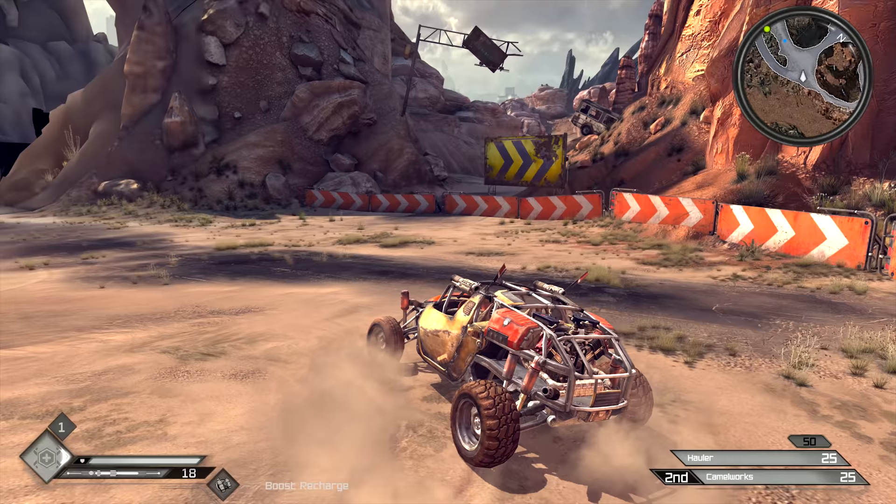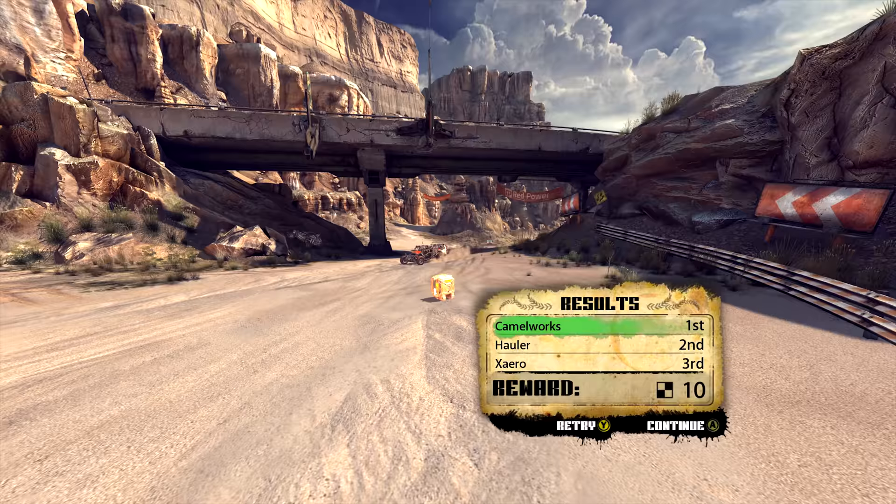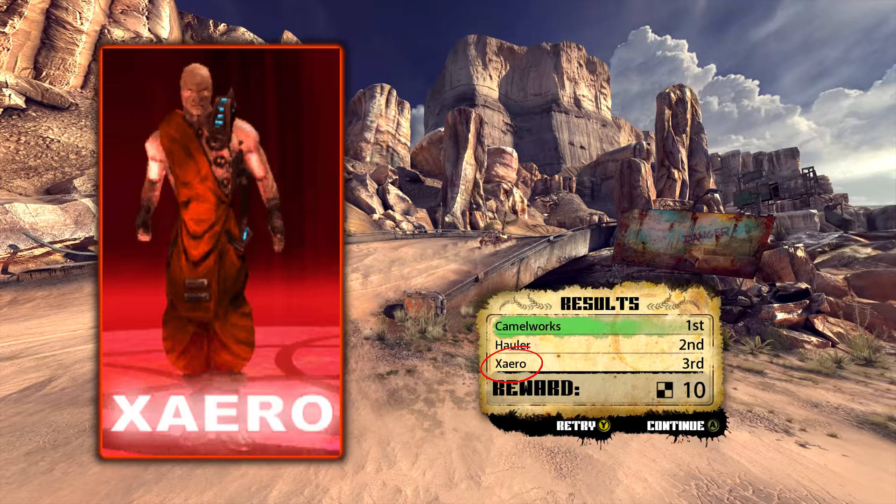Not that you'll ever notice them, but the announcer during the road rage events is the same as the announcer from Quake 3. Also, during these many races, one of the opponents will be a chap named Xero. This is a reference to the final boss of Quake 3 Arena, who has the exact same name, Xero. It looks like he retired and became a racing driver after getting his ass kicked.